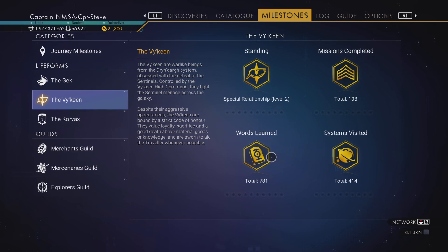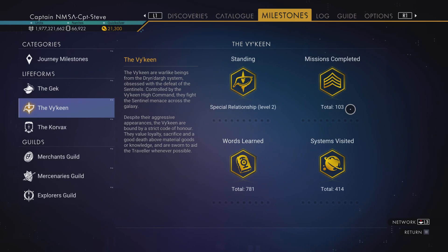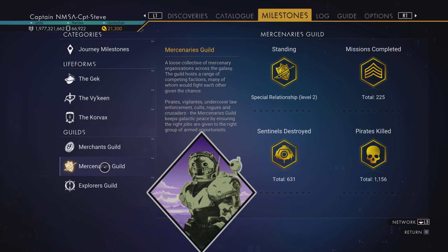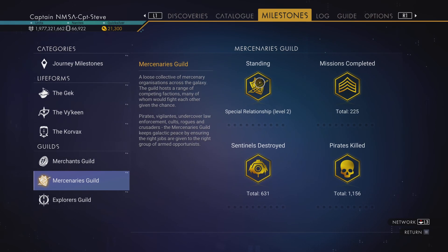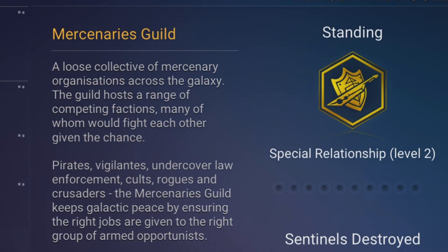Over on my Viking language screen — the total used to be 781 words as the max. Apparently they've added another three or four words to each knowledge stone to fix that issue. There's the mercenary guild sticker, and I feel the next expedition is going to be very mercenary guild-related.